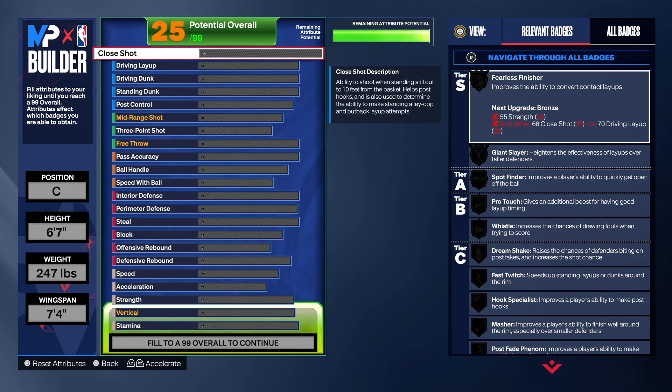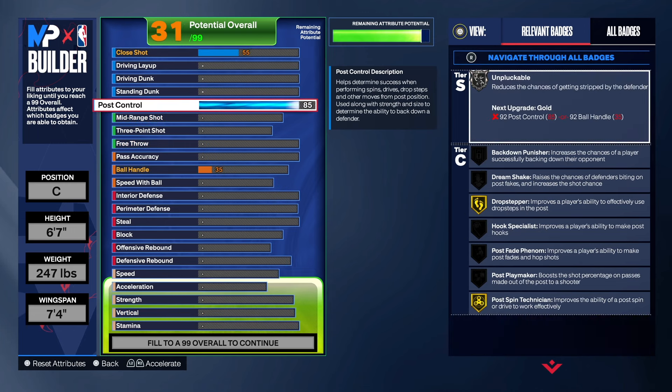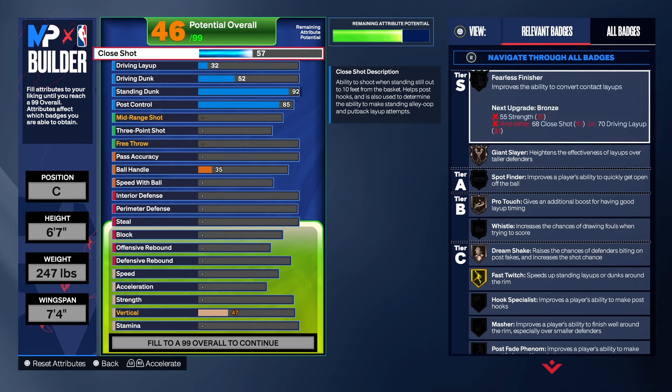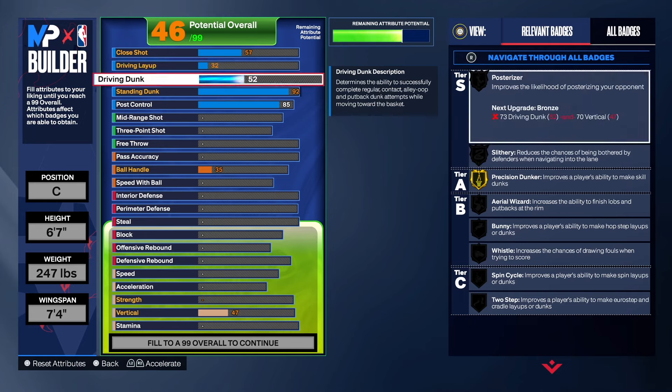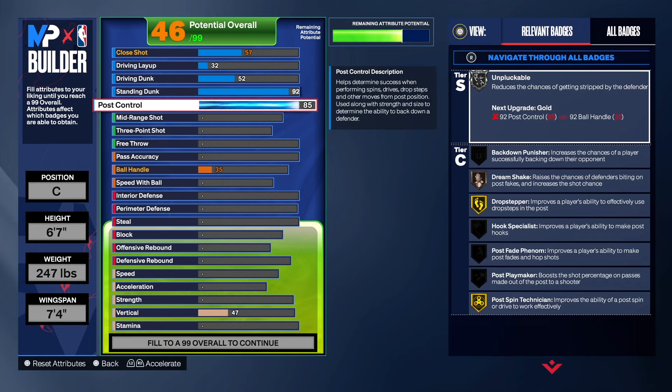We're going to start with the finishing. The finishing may not pique your interest if you don't play this way, but I'm just giving you free game on adding post control to your build, because post control can take you to another level, and standard dunk can take you to another level. With this build we're going with a post control of 85, which gives us gold drop stepper and gold post scoring technician. We also have a 92 on the standard dunk — you don't have to go that high if you don't want to. With that 92 you get gold fast twitch, gold rise up, and you can put somebody in the blender.